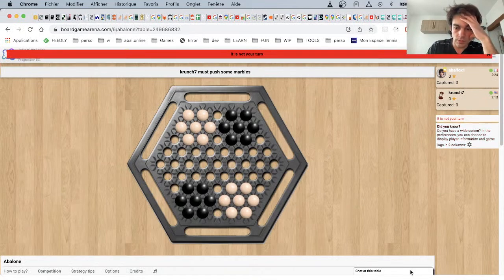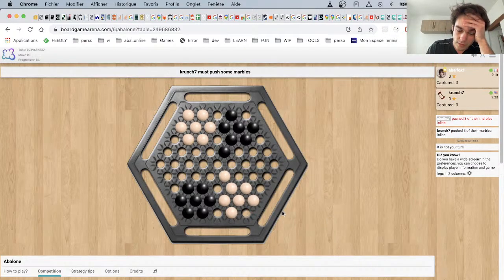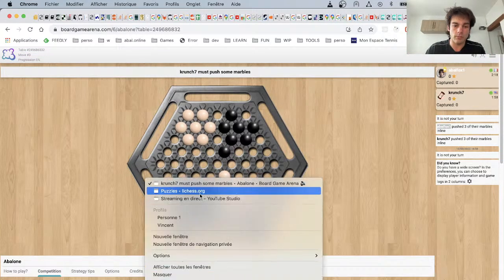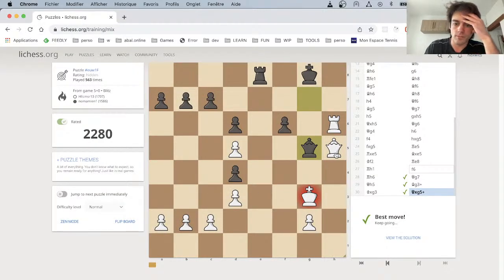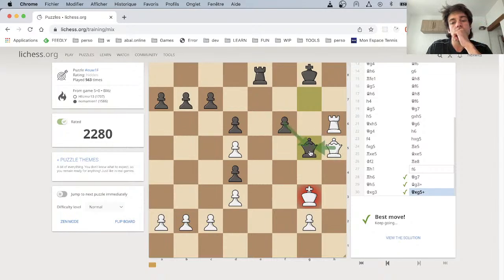I'm against crunch seven, a good player but never talking. Let's wish fun anyway. He's playing a classical opening usually, but taking a lot of time. Maybe you can try to solve the puzzle at the same time. If we take here we can at least get back the pawn afterwards.